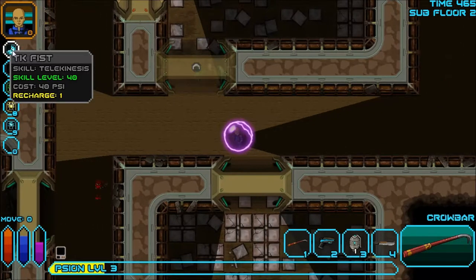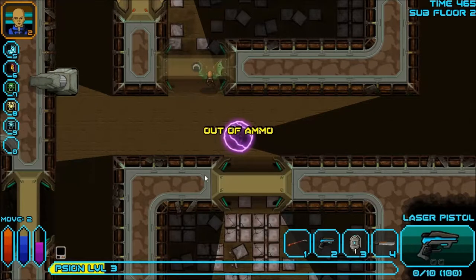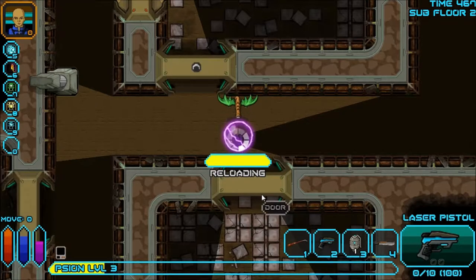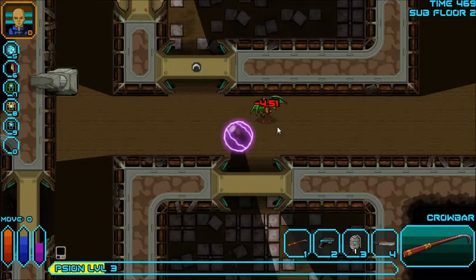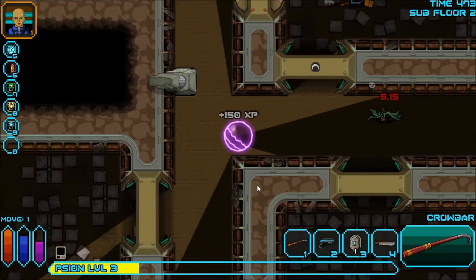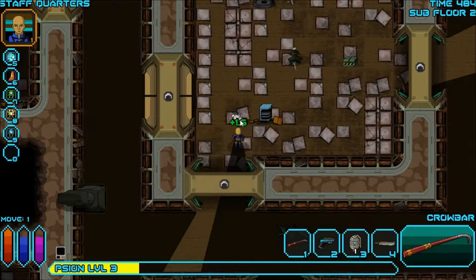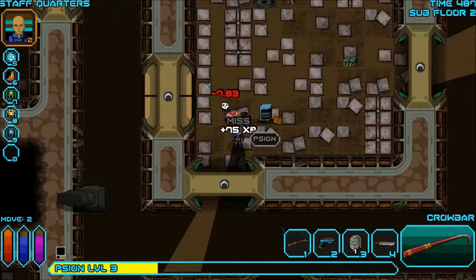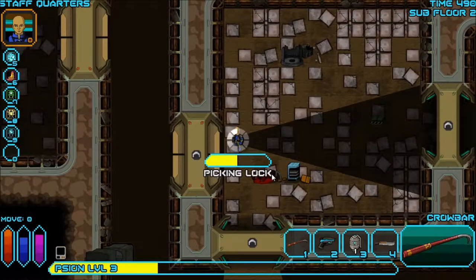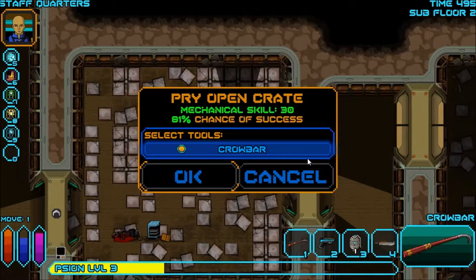There's also Shrapnel Storm, Psi Drain, and Glamour: 'the power to make living minds see the user as an ally.' A shadow bat appears — terrifying. I go to shoot it but I'm out of ammo. It drains my psi — negative 17 psi. I think my shield actually blocked the damage. I kill it and get the food. I'm glad it didn't poison me.